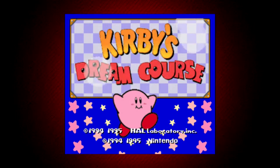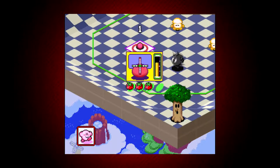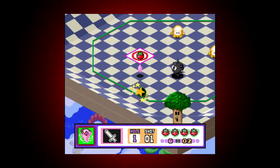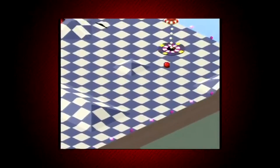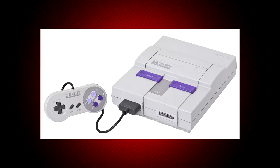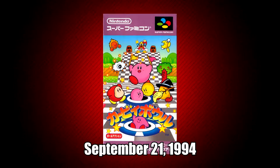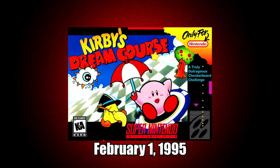Kirby's Dream Course is a highly underrated game. Not many people know about this game, mainly because it's one of the more obscure Kirby games. The reason for that is that it originally started off as a non-Kirby game called Special Tree Shot, which was eventually released as a standalone game. Kirby's Dream Course was developed by HAL Laboratory and released on the SNES on September 21st, 1994 in Japan and on February 1st, 1995 in North America.